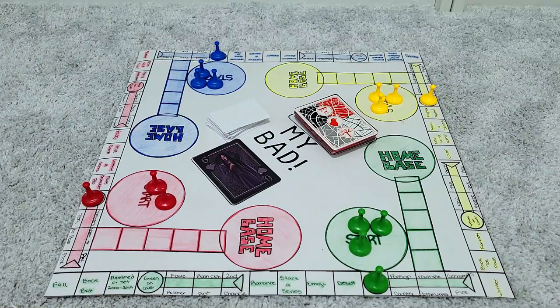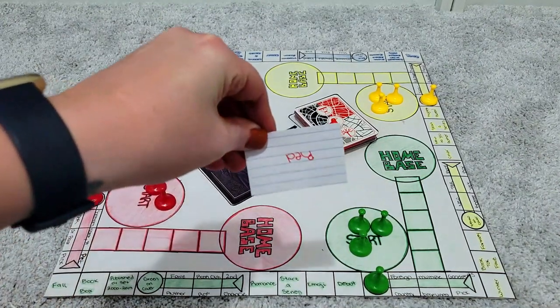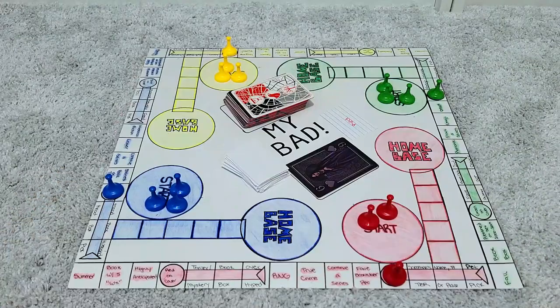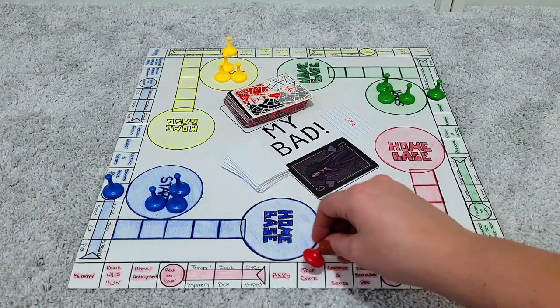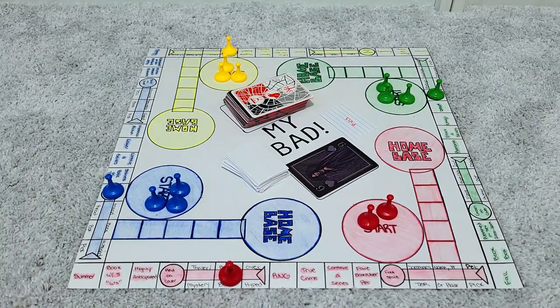We have a six, and six is just a standard move forward, so now I have to select which color I'll be moving. One, two, three, four, five, six — and that is to read a book box book, so basically any book that has come my way in a book box like Book of the Month. My first draw was the number six and the color red, so I had to move one of my red pawns forward six and I landed on book box.